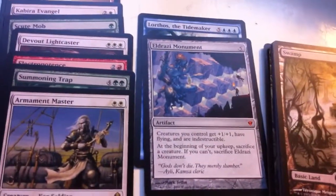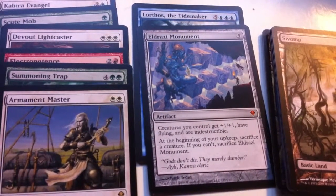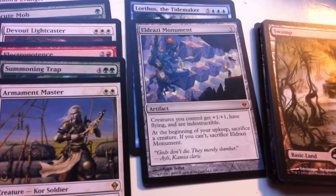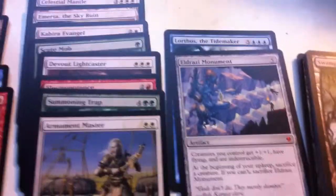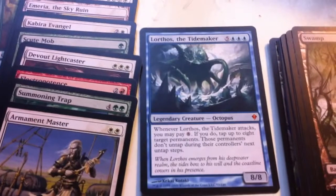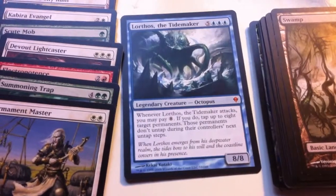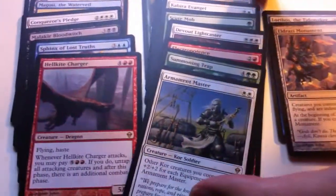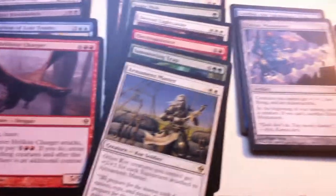So far I have two mythics: Lorthos the Tidemaker, and I was pretty jazzed to get this one — Eldrazi Monument. Creatures you control get +1/+1, have flying, and are indestructible. At the beginning of your upkeep, sacrifice a creature. If you can't, sacrifice Eldrazi Monument. And here's a look at Lorthos — it's eight of everything. Costs eight to cast, it's 8/8, and you can pay eight when it attacks to tap up to eight target permanents. A little expensive, so maybe that's why most people have a love-hate relationship with this card.